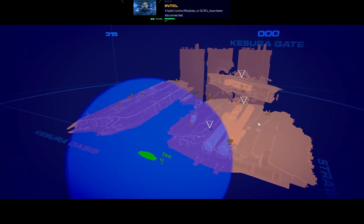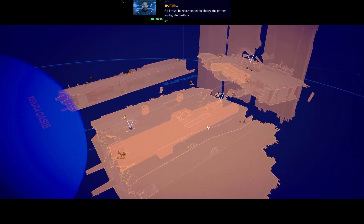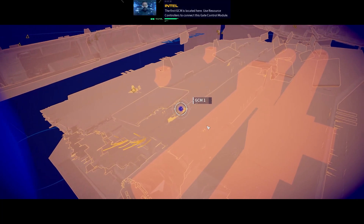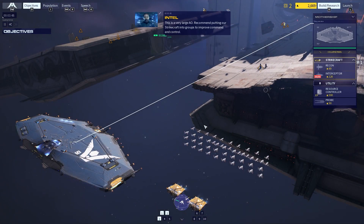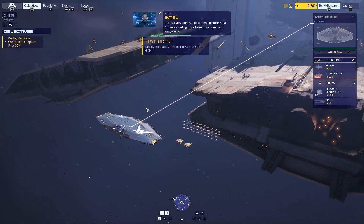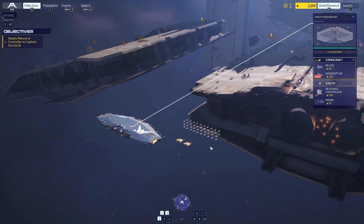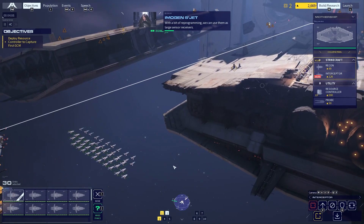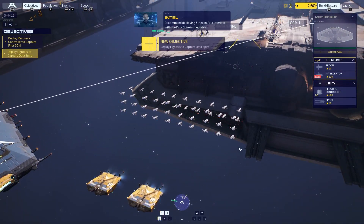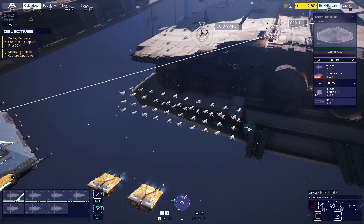Three gate control modules — GCMs — have been disconnected. All three must be reconnected to charge the primer and ignite the gate. The first GCM is located here. Use resource controllers to connect this gate control module. This is a very large AO — recommend putting our strike craft into groups to improve command and control. Every Progenitor gate has data spires. With a bit of reprogramming, we can use them as large sensor receivers. Good idea — adding marker now. Recommend deploying strike craft to interface with a data spire immediately.